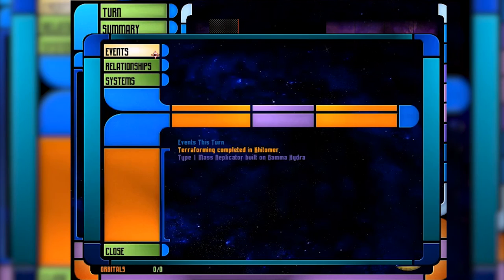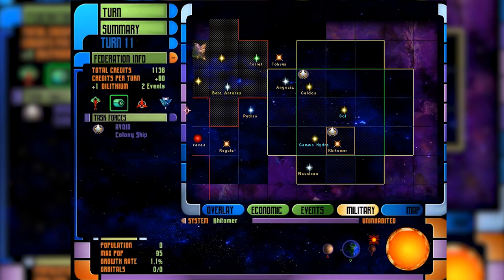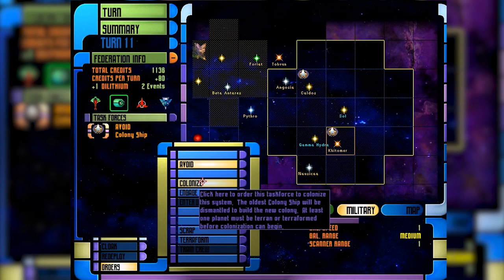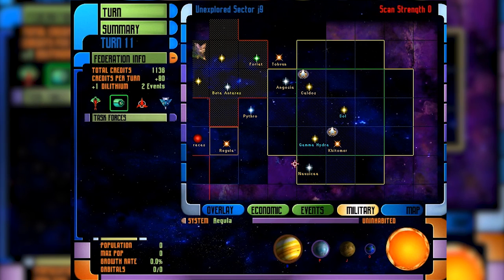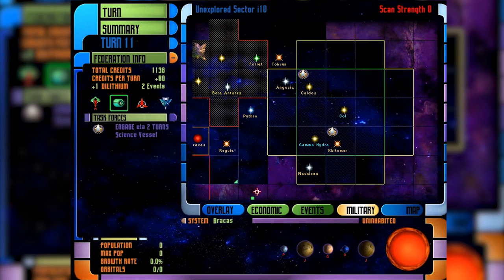Terraforming completed — Kilmer is done. We'll colonize it and they'll colonize that planet. We can only send more ships later to terraform the rest. So in Gamma Hydra, when that planet reaches 100 million max population, we can terraform the other planets and they'll expand into them — it's not stuck at one planet. The science ship appears to have scouted the area with nothing much to report. I'll ask them to scoot around and continue scouting the surrounding space.